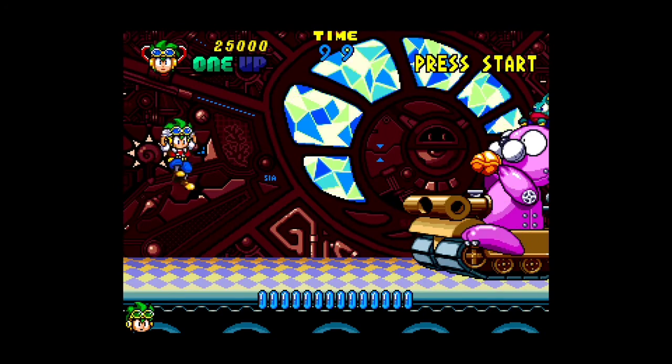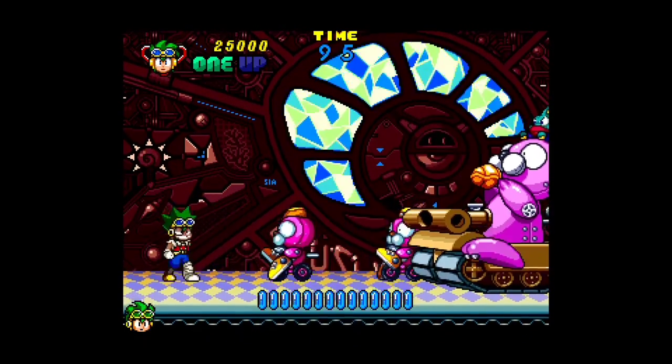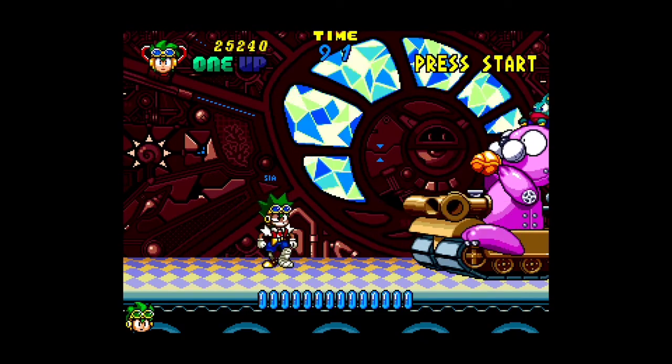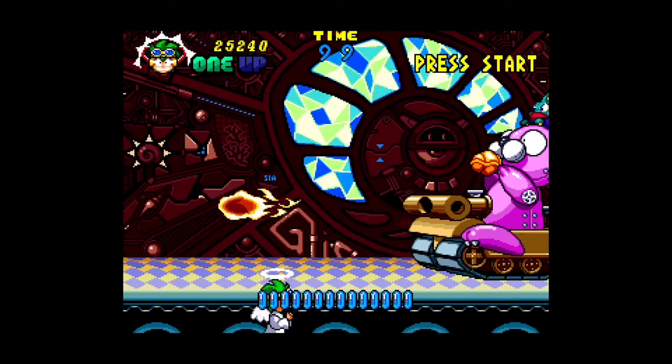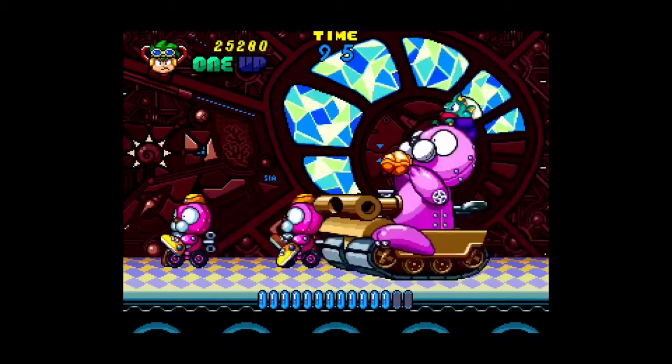After each stage, obviously, you have a boss, which you can either jump on, hit, or throw enemies at.